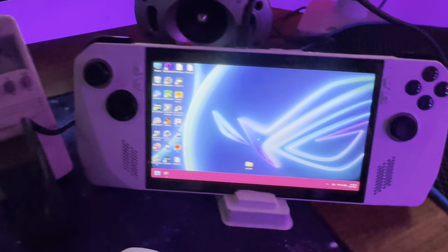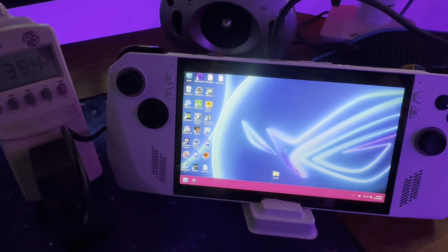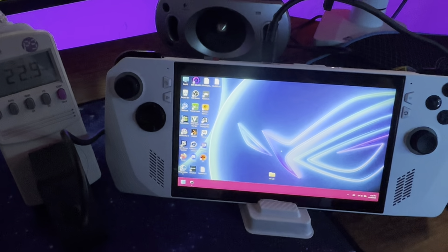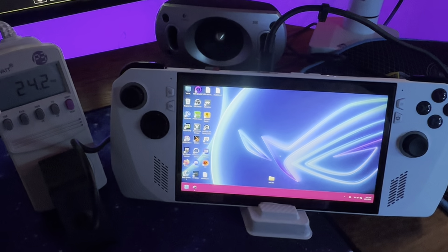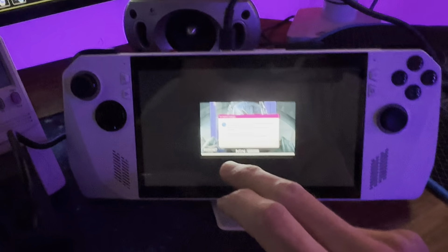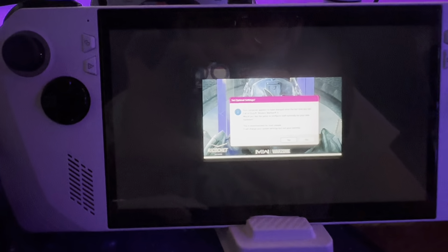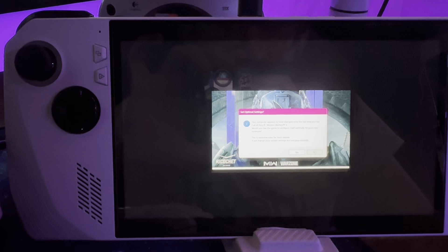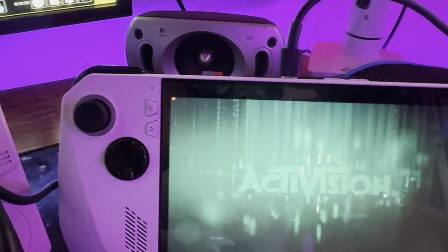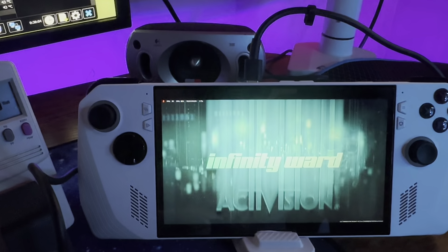Currently we do have the 8 gigs of VRAM allocation and you can set that up in Armory Crate. Every time you readjust your VRAM allocation, it will ask you if you'd like to redo your config or go back into safe mode. That's something that can also affect your 1% lows as well.